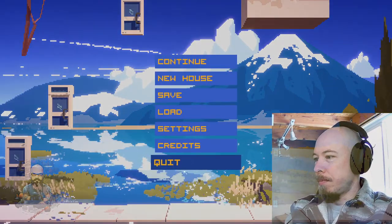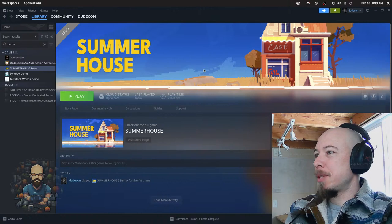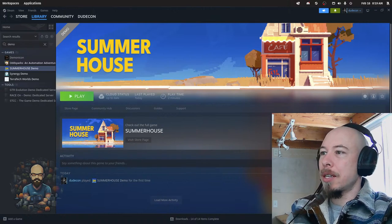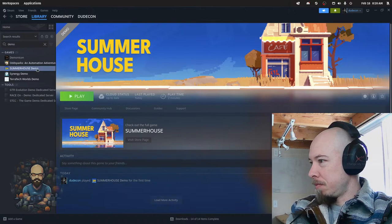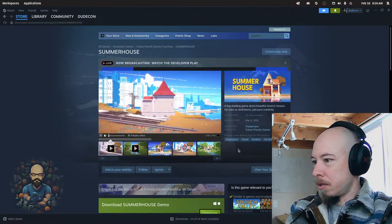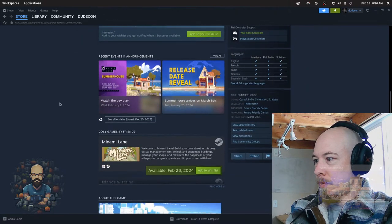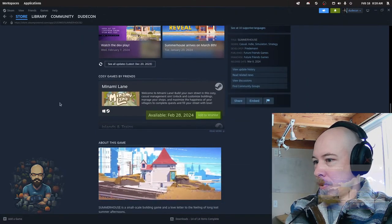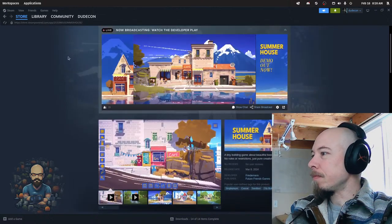It's kind of like Townscaper, only 2D and pixelated. A toy, a fun toy. It's like Microsoft Paint but pixelated — it's got a bunch of stamps you can put on. Summer House, that's cute. How much does Summer House cost? It's not available yet, only the demo. I don't know how much it's going to cost.